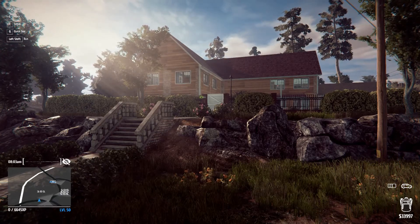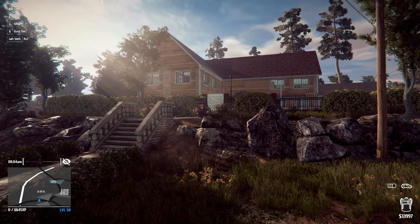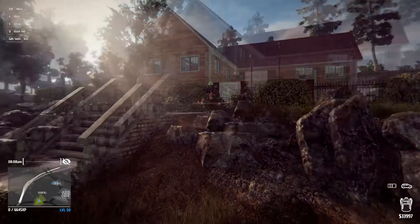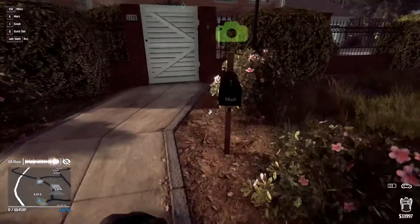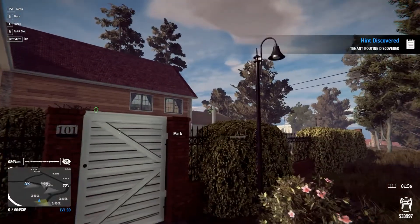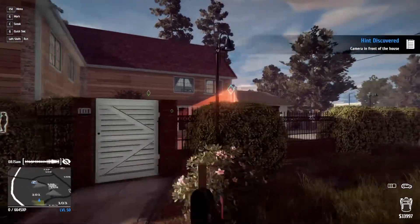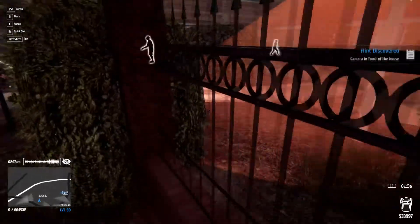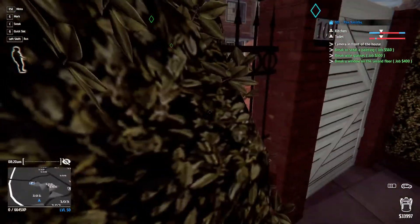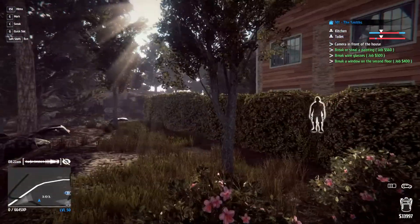We're about $1,003 off from the van — I believe it's $35,000. So this is house 101, the technically hardest house on this street. There is a camera there which covers more or less the entire front door. You can't get past it.